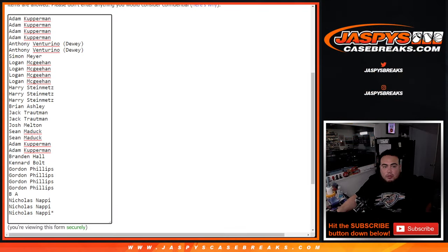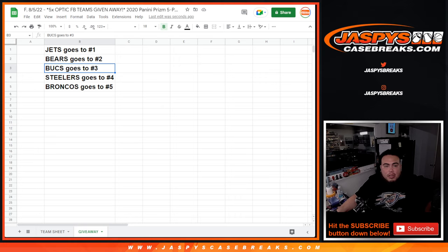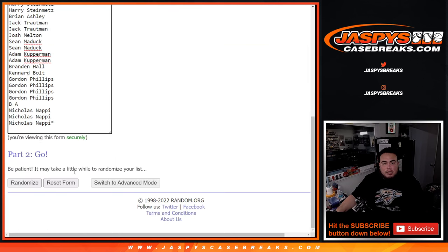Now let's switch and do the main giveaway. Here's the dice roller again — names here will be the giveaway teams. Top five get a team. Roll the dice. Four to four — eight the hard way. Good luck.